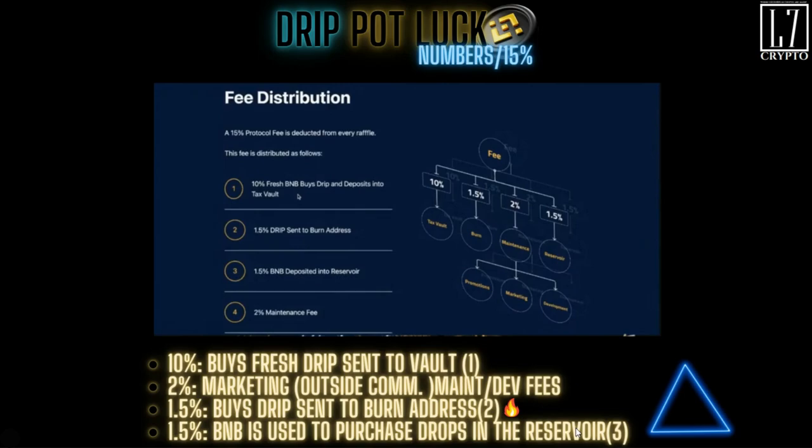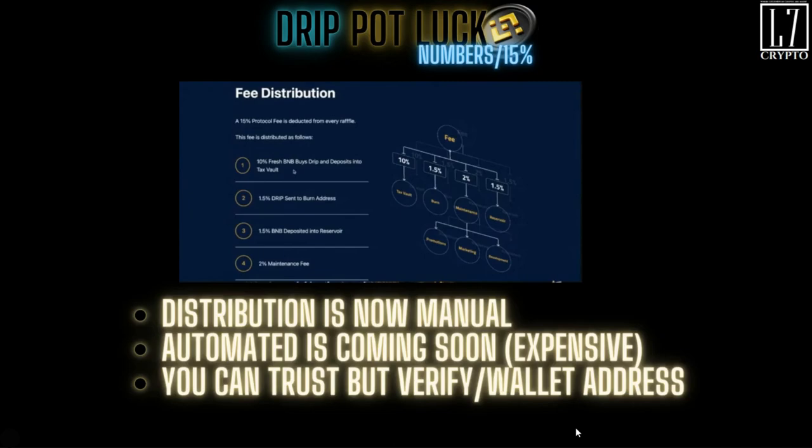That means it will be taken out of circulation forever — they're going to take 1.5% of the proceeds, buy fresh Drip from the DEX, and send it to a burn address. Then the third part of the trifecta is that they're going to take another 1.5% of the BNB and it's going to go into the reservoir. Once it's in there, it's going to remain there. So the trifecta is: buy fresh Drip, send Drip to the burn address, and go into the reservoir.